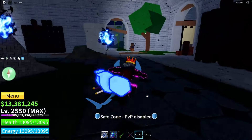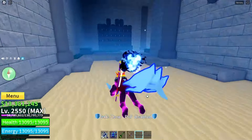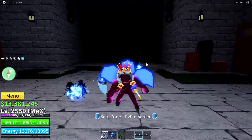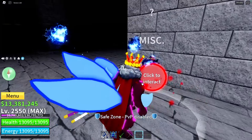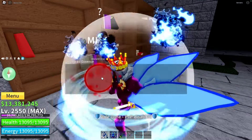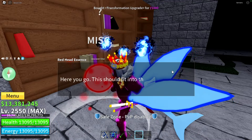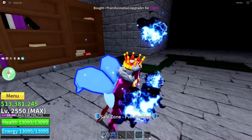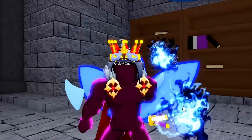After that, you follow the orb which leads you to a place. You go upstairs and there will be your awakened race. You choose the skill you want. To maximize your race skills, you have to repeat the process again and again. You also have to speak to the ancient orb and pay fragments — for example, 1,000 fragments — to upgrade your race skill. And that's how you awaken your race from level one to level four.